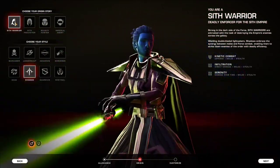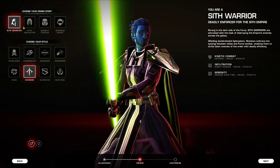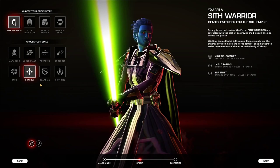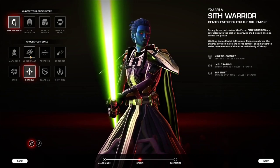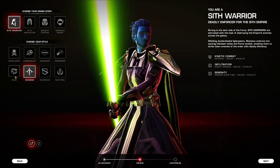If you prefer to be a Sith Warrior, you have access to all of the force trees in the game. There is a differentiation between force and tech classes — a Sith Warrior origin can only have force classes. You can choose to be a Marauder, which is pretty much the same as a Sentinel, or a Juggernaut, which is the equivalent of a Guardian. Shadow is pretty similar to Assassin, and Sorcerer is almost the same as a Sage.